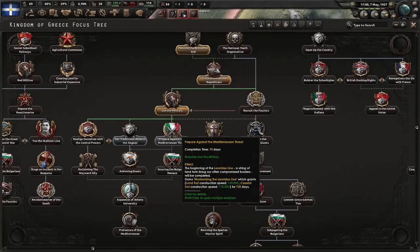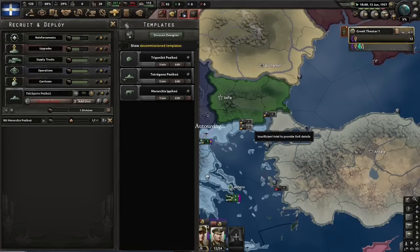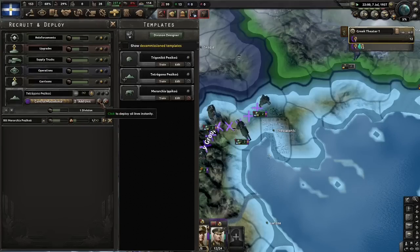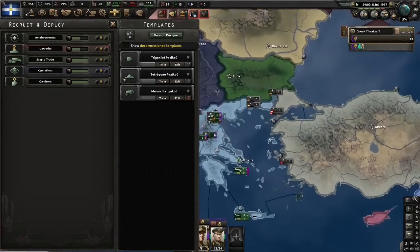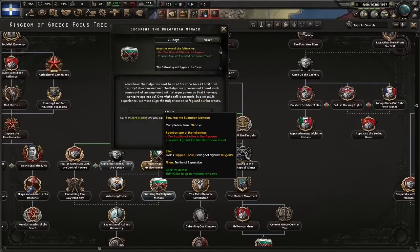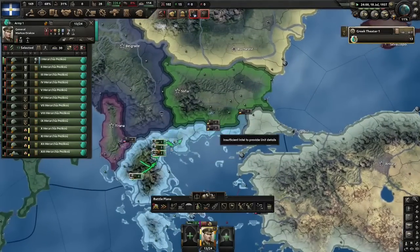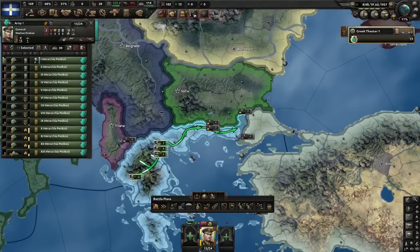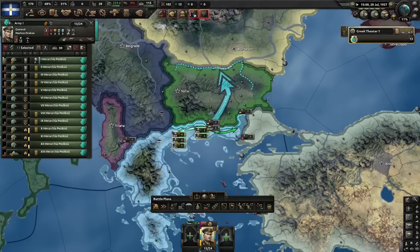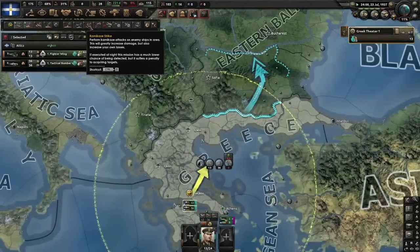We're going to now do Prepare Against the Mediterranean Threat. Now we go to 12 divisions — I'm going to try and see if we can get a Mountaineer out. It takes up all of our manpower but we should be able to afford one as more men get mobilised. Some special forces — probably the only one we'll be able to afford, but hey, 13 divisions. And now we get a little bit of action with Securing the Bulgarian Menace. Probably best to do this now before any guarantees come out, so let's park on the Bulgarian border. I've always wondered if you get more traits quickly if you don't have a Field Marshal order, so I'm just going to have the General for a moment to see if you can get things like Infantry Leader a little quicker — this could be an interesting experiment.